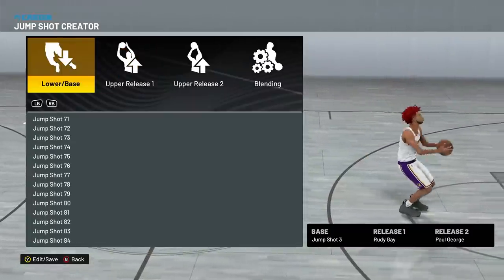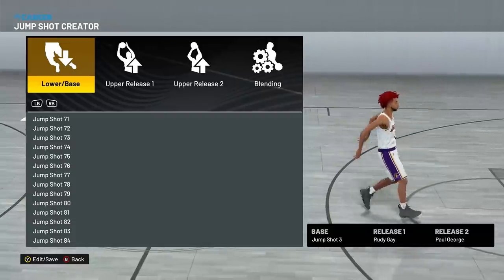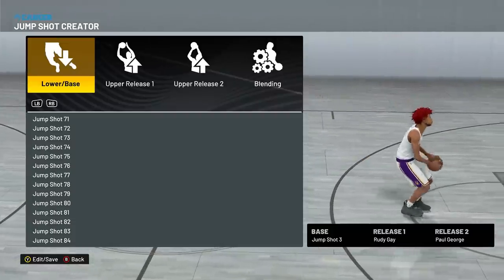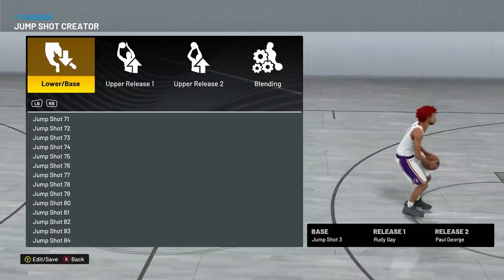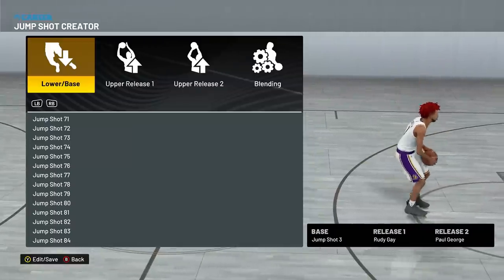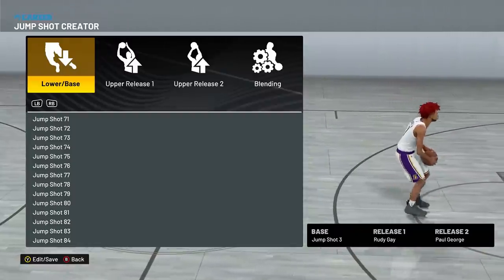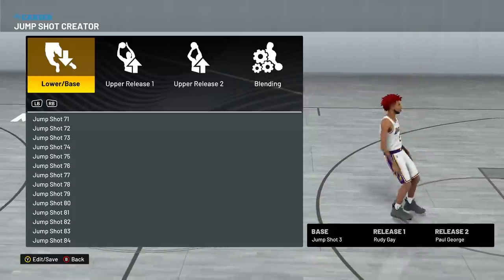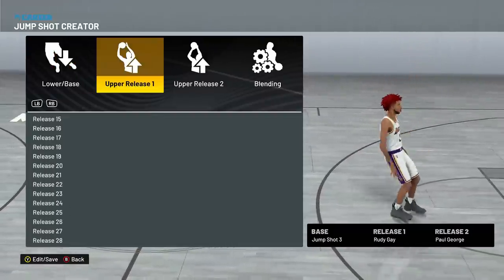An important tip: if you want to make your own jump shot, bases are the only thing that affect your green window, green percentage, white percentage, and all the actual statistical stats of your jump shot. The releases are just for show. So the releases are only there to make it easier to know when to time your shot. Both jump shots I'm giving you are essentially the same jump shot — it's just which one you think you can time easier.